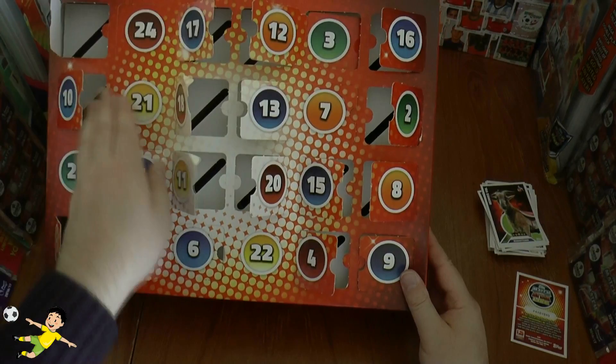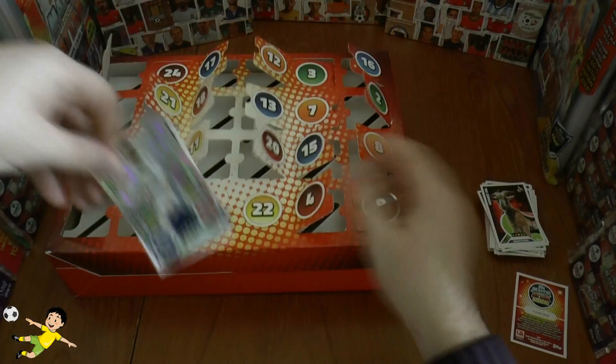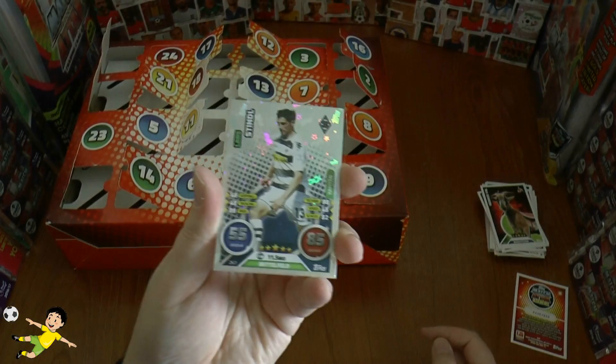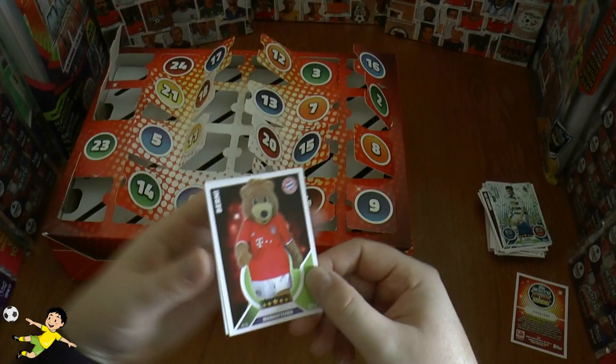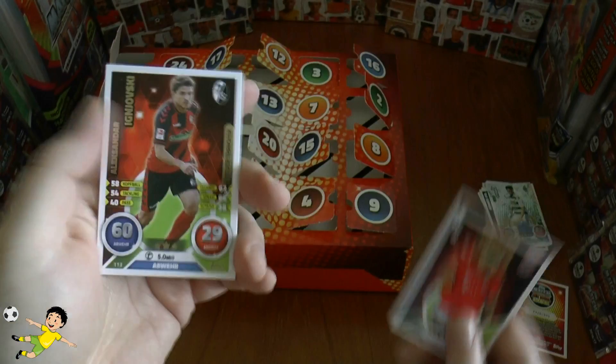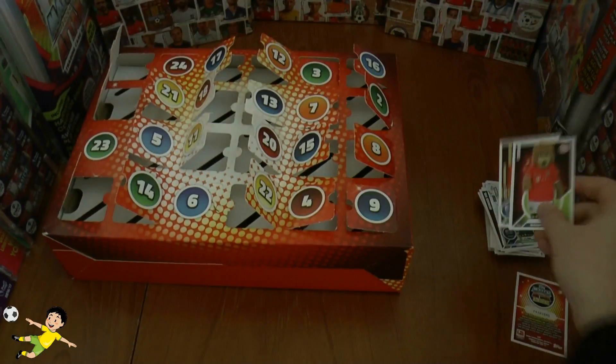Now on to day 21, and we get our second silver shiny — the captain card of Borussia Mönchengladbach, Lars Strindel — followed by Mike France as well. Day 22, just three more to go: we've got the Bayern Munich mascot, Bernie, and Ignowski New Transfer completes that day.